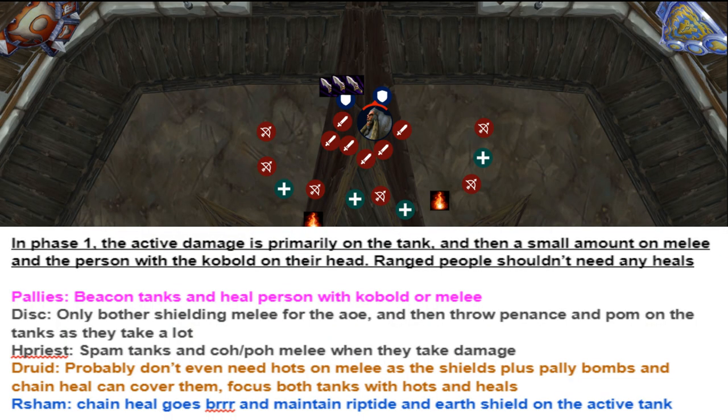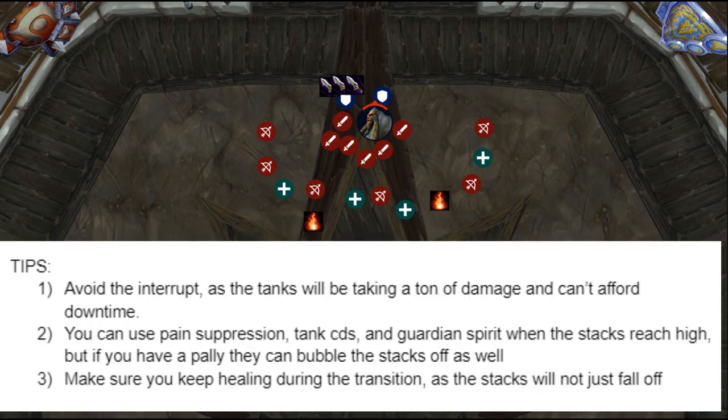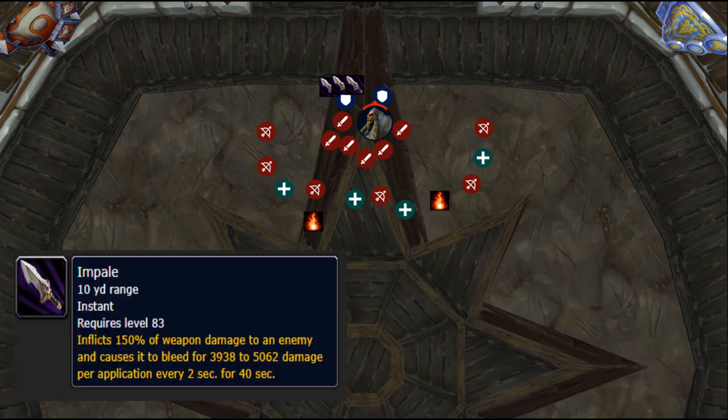With the first phase for Northrend Beasts, the biggest thing to worry about here are the tanks. The melee will be taking some damage from the AoE splash that goes out, but your Paladins, Priest, and Shaman chain heals are going to passively heal that back up, so there really isn't a whole lot to worry about there. All your healers should be primarily focused on your tanks, as they're the biggest issue with the bleed effect.